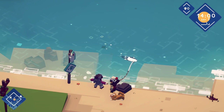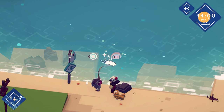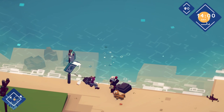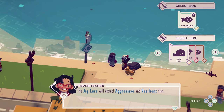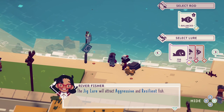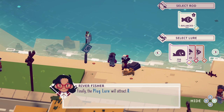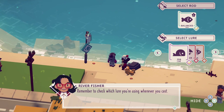We've run out of energy, I think. Wait for it — there we go. The jiggler will attract aggressive and resilient fish. The spinner lure will attract fast and aggressive fish. The plug lure will attract resilient and fast fish. Remember to check which lure you're using whenever you cast.